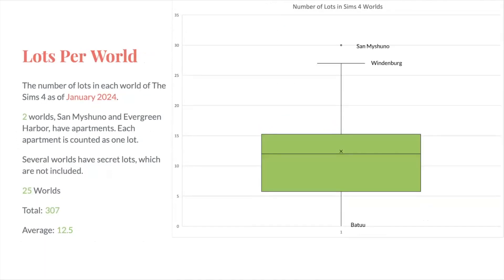These are the lots per world in all the Sims 4 worlds through January 2024. There are two worlds — San Mishuno and Evergreen Harbor — which have apartments. I included each apartment as one lot, but in Tomerang, they have apartments of a different kind than San Mishuno and Evergreen Harbor, so I just included the standard lots and did not include any pre-built apartment buildings that come with that pack. Several worlds have secret lots, like Willow Creek or Realm of Magic — those are not included. Across 25 worlds, there are a total of 307 lots, with an average of 12.5 lots per world.